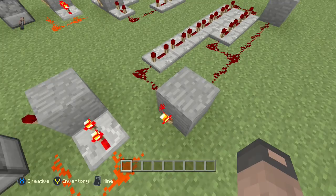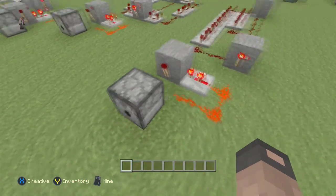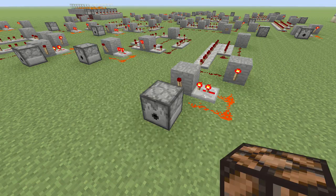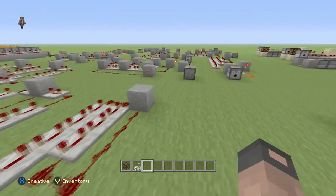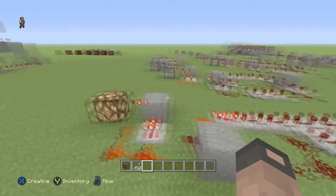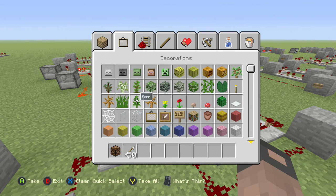All the time it's feeding power to this block, which turns off this torch, and then powers this — and then our dispenser fires. You can also use it for like an emergency signal using a redstone lamp. Pop that in there and it just blinks seven times.